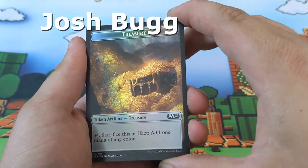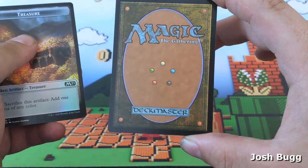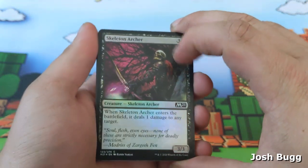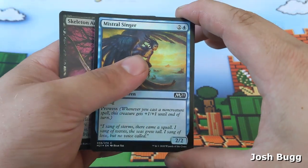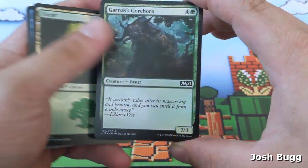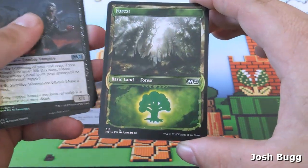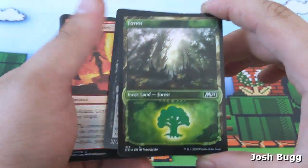One treasure token — and I think everything in this is foiled. One treasure token and the back of a magic card. So they're all backwards — let's flip it over. We got skeleton archer foil, mistral stinger, a forest, Garruk's gore horn foil, silver's molt, Ghoul foil, volcanic geyser, and a pretty foil forest.